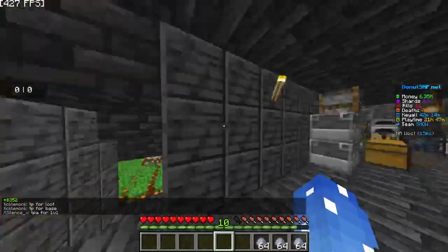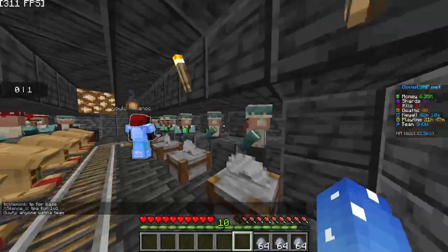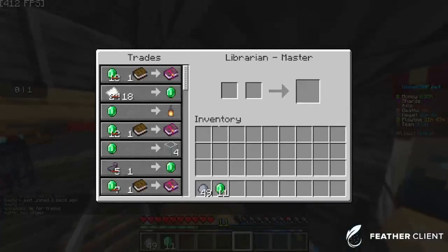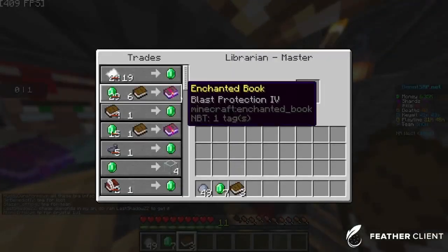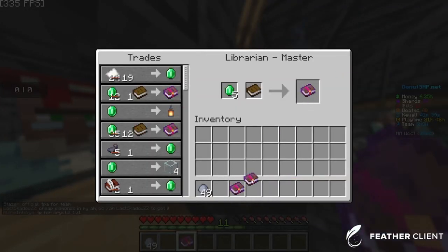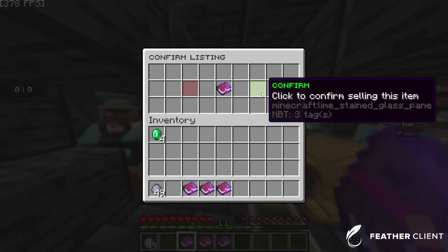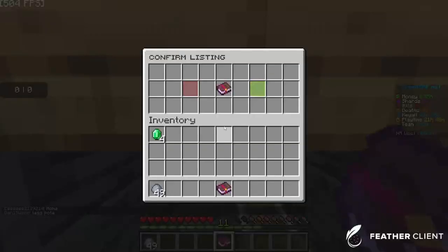Another tip is, if you have a mending villager, you can buy a book and then buy a mending book. I usually buy 3 mending books. If you sell 3 mending books at the auction house for 200 each, you make money. Most people need mending, so you make a lot of money. That's the second tip.